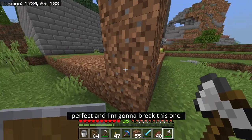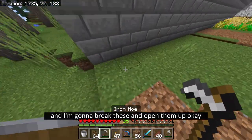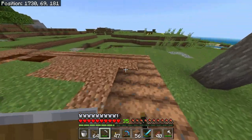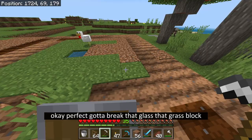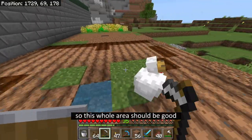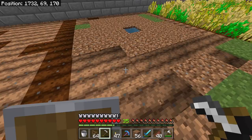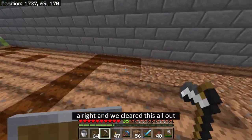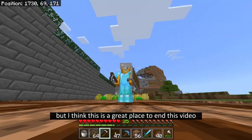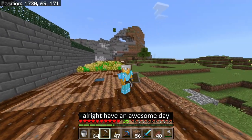Okay, perfect. And I'm going to break this one, break these and open them up. So let's just quickly fill in all of this area. This whole area should be good - oh except for the edges, whoops, because I forgot the fences go there. Alright, and we cleared this all out, perfect. Alright, this is really good progress but I think this is a great place to end this video. If you liked it please leave me a like, leave me a comment, tell me what you think, and hit that subscribe button. I would really appreciate it. Alright, have an awesome day - Toaster out.